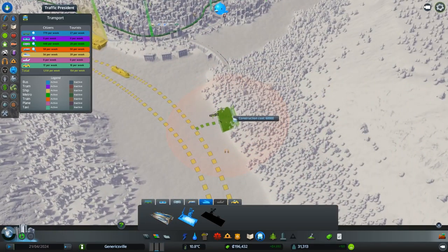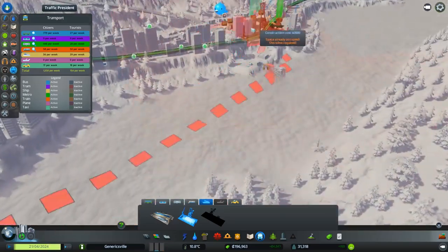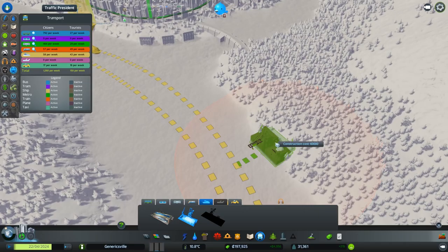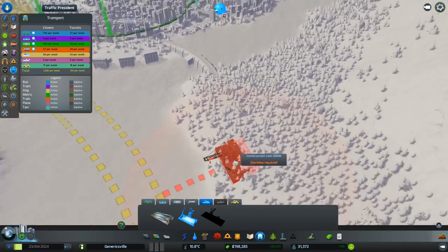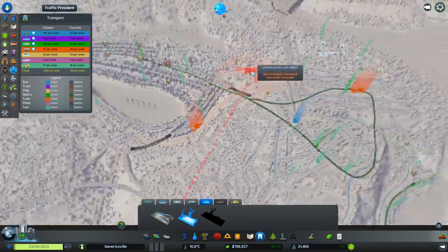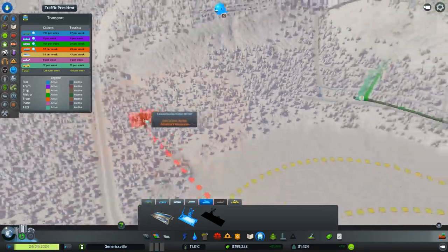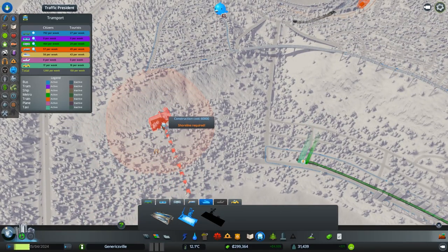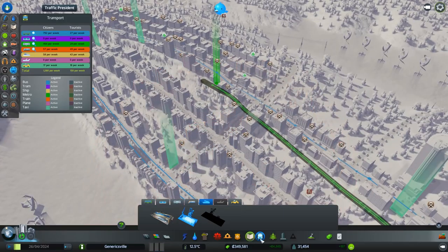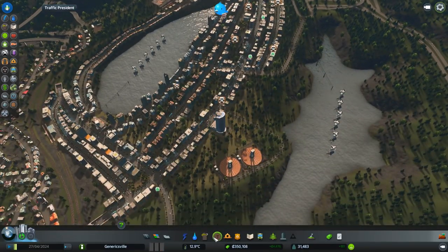I'm just going to delete a little bit of this road, because I want to start thinking about our other transport solutions — which is essentially big cargo harbors. Some people have mentioned that we should put it over this side, which I actually didn't think is a terrible plan. We could have a very, very big road that comes across and along. But the problem is that this will generate a lot of traffic, and we don't want heavy traffic going through the centre of town.